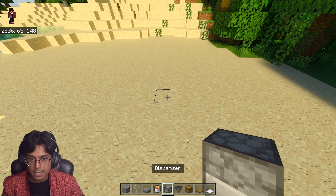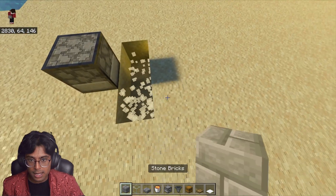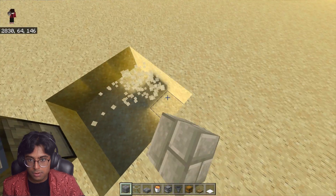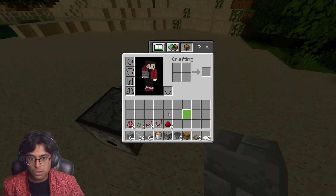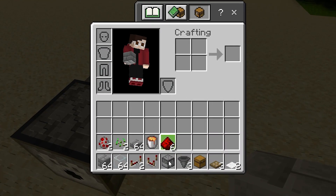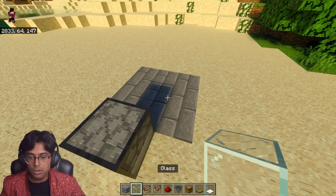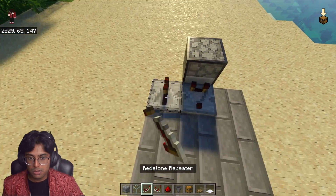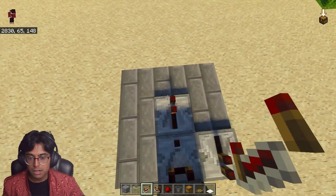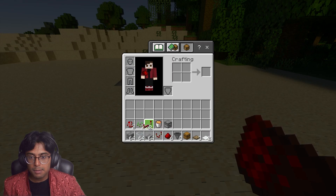To build this farm, go ahead and place the dispenser just like this. You will need around a 3x3 platform for the redstone to be laid down. Grab your redstone — you will need two repeaters, one comparator, and some redstone dust. Start off by placing your comparator here, then place a repeater right there, and another repeater right over here, and add your dust on the other blocks.